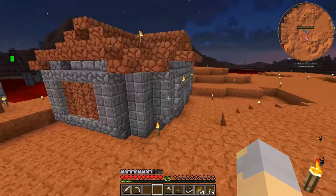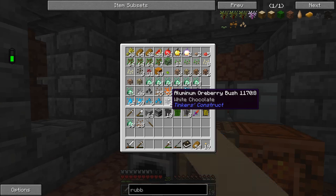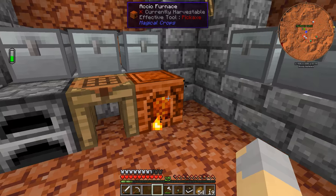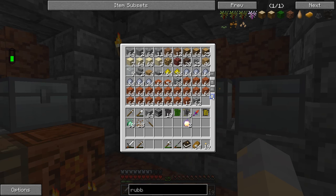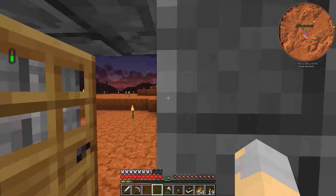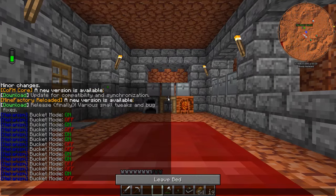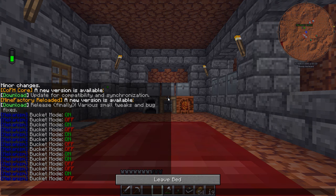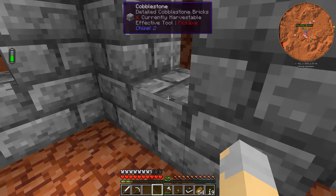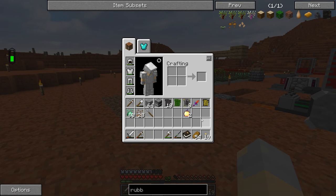I think maybe what I should do is upgrade the Altar to Tier 3 before I do that. Then I can use my Golden Apples — I have a few of them — to get the Tier 3 Blood Orb. And then once I have the Tier 3 Blood Orb, I can make better runes for my Blood Altar and basically knock out the Rubber Seeds. I think that's probably the way to go.